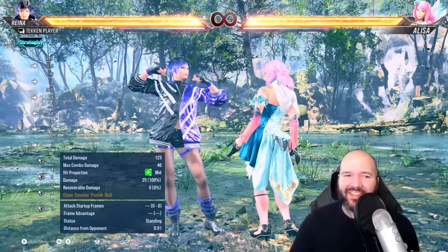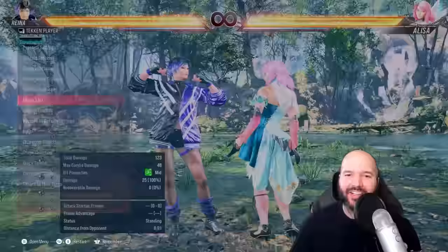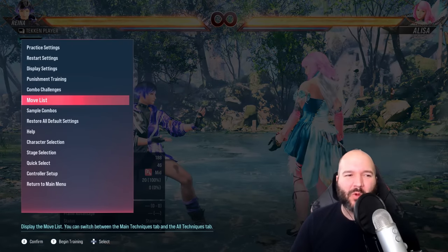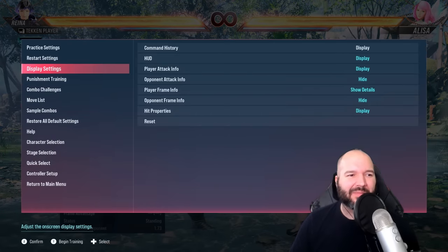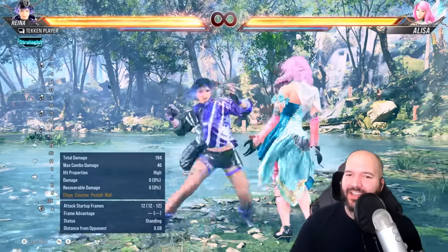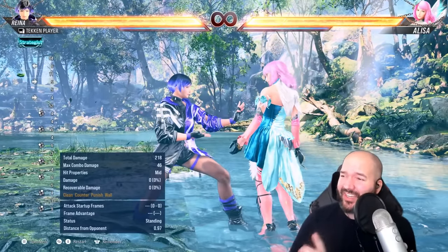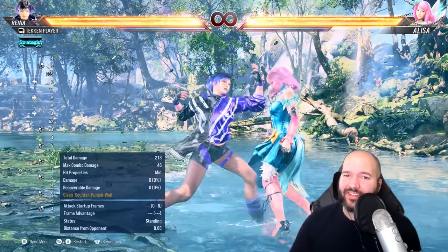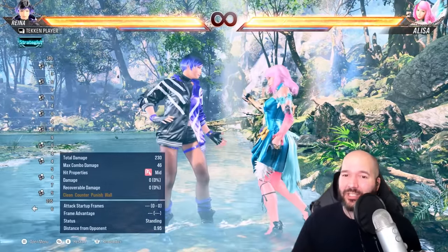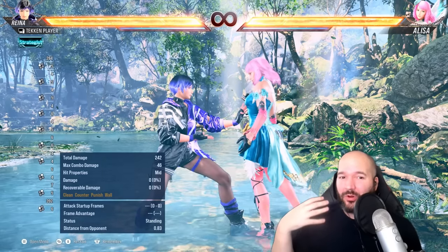Next, I want to talk about combos. You might see combos listed in your character's move list — for example, a four-hit combo listed in Reyna's recommended moves. But not all combos in this game are true combos. If you set the opponent to block after getting hit, you'll see they can actually block between the second and third hits of that string. So just because something is listed doesn't mean it's a true combo. Definitely try things out in training mode and find out if they actually combo, because you might get interrupted, punished, or sidestepped.